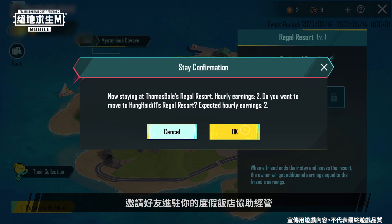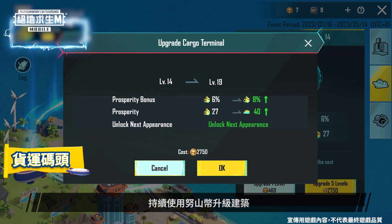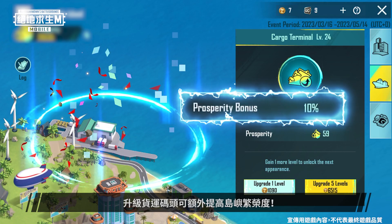Invite friends to stay at your Regal Resort and help you run it, for both of you to gain additional earnings. Keep using Noosa Coins to upgrade buildings for your island to become more prosperous. Upgrading the cargo terminal can additionally improve the prosperity of your island.